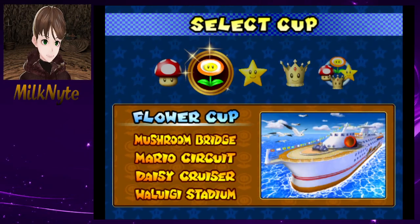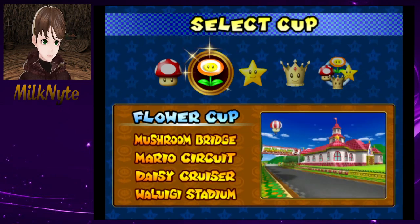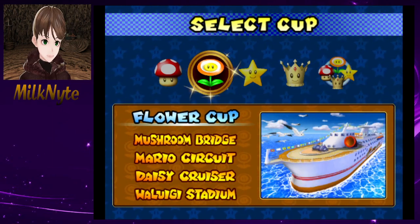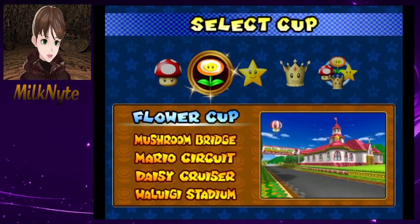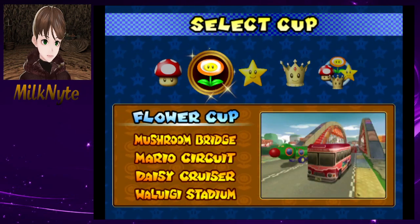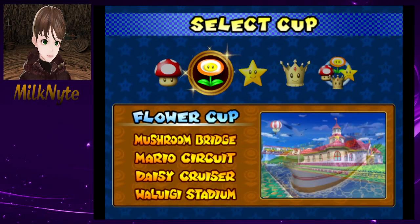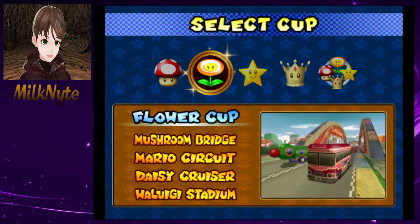Hey there everybody, Milk Knight here, and welcome to the next part of Mario Kart Double Dash — Part 2, the Flower Cup. We're going to be going through Mushroom Ridge, Mario Circuit, Daisy Cruiser, and Waluigi Stadium. This is one of the best cups in my opinion. It's a very solid track choice — not a single track on here feels weak in the Flower Cup.